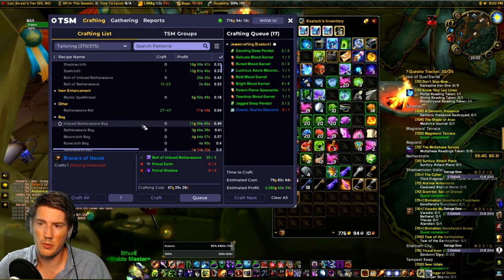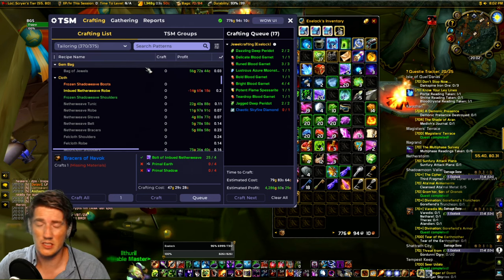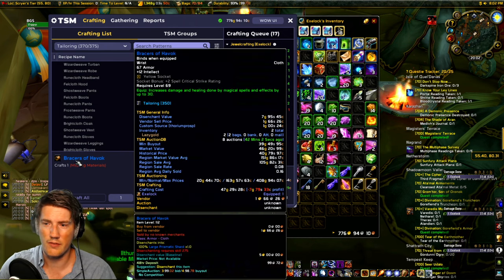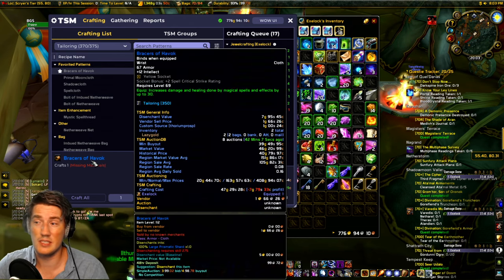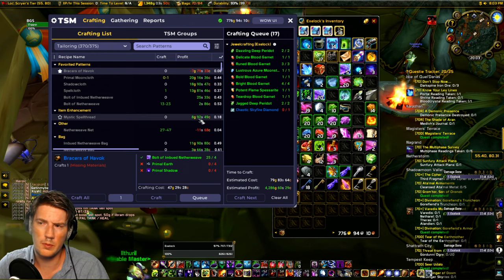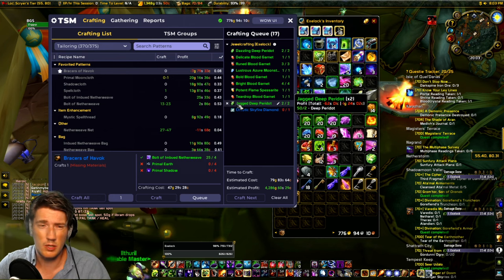Bracers of Havoc aren't profitable right now, but there's a lot of potential in professions. Just open your professions. Even pre-raid crafted gear — I sold a pair of Bracers of Havoc the other week, so it didn't show up here, but this still sells. It all still sells. So utilize your professions. Any recipes you have that were good in the past are probably going to still be good for a while.